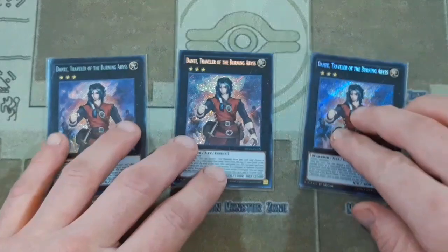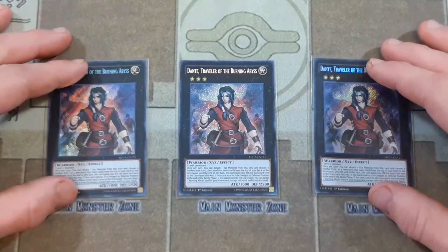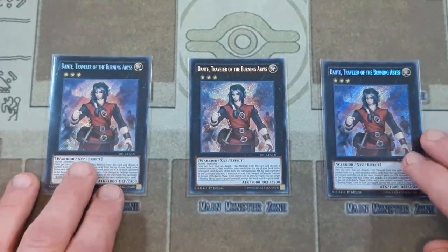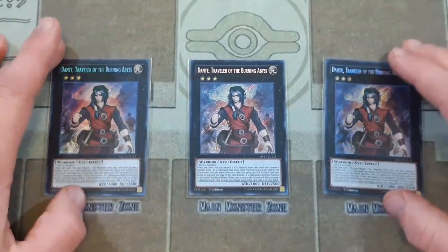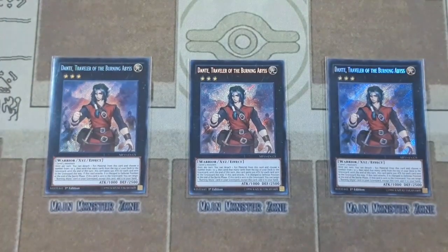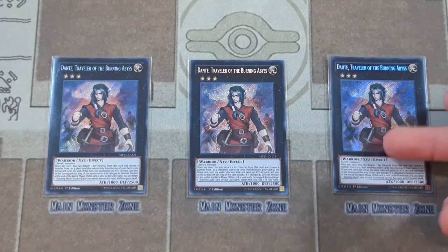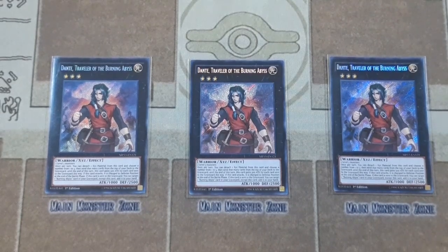For the extra deck we are playing three mandatory copies of Dante, Traveler of the Burning Abyss — obviously the namesake of the deck, referencing Dante's Inferno going into Hell and ascending to Purgatory and Heaven. You could bump it down to two but I like playing it at three given how much you can grind in this deck. With him you can detach material and mill the top 3 cards of your deck, and then he gains basically 1500 attack, getting up to 2500. When you mill those 3 cards, you can get off graveyard effects with your Burning Abyss cards as well as graveyard banishing effects with your Phantom Knights engine. And when this card leaves the field, you get to take a Burning Abyss card from your graveyard and add it back to your hand.